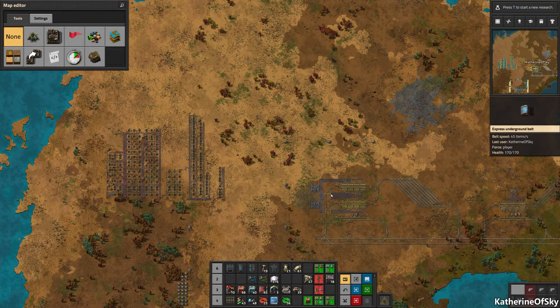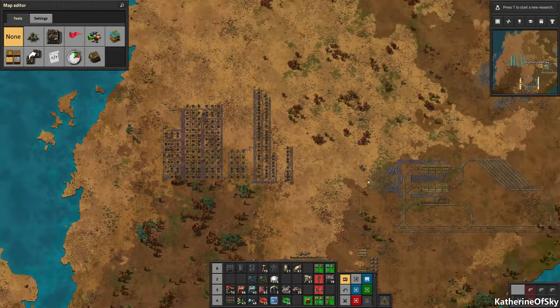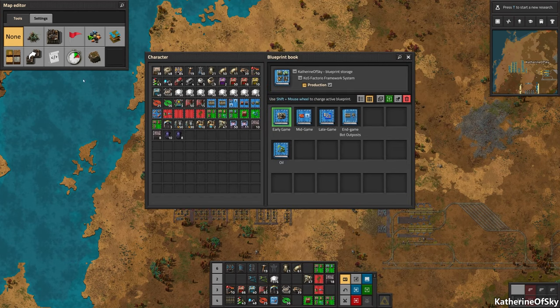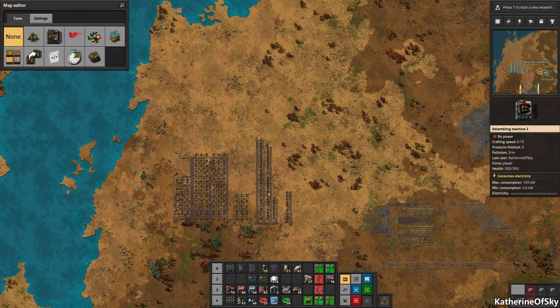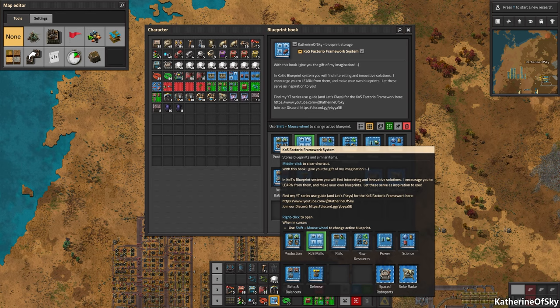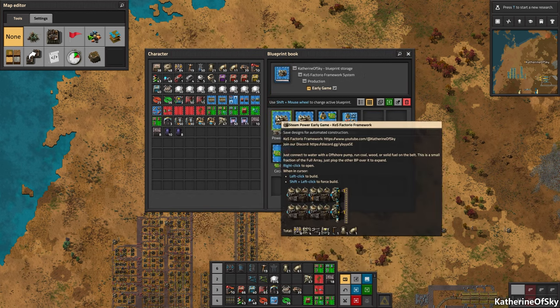I just want to show you the map itself. I'm in editor mode — you can just type slash editor in the console. Editor mode is a bit weird because it pauses the game, but if you turn it off it'll start up again. You can put in infinity chests and other things so that you can test what you're creating. Anyway, let's go into production early game.